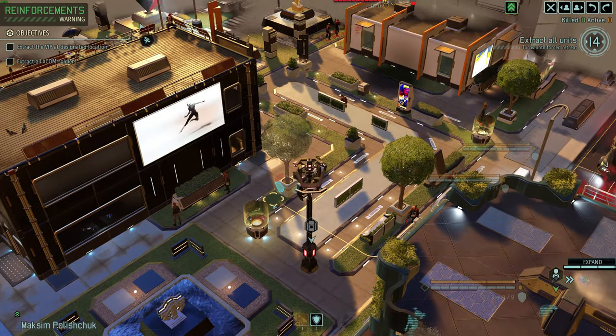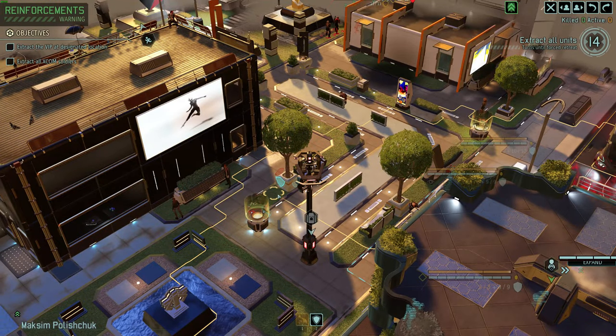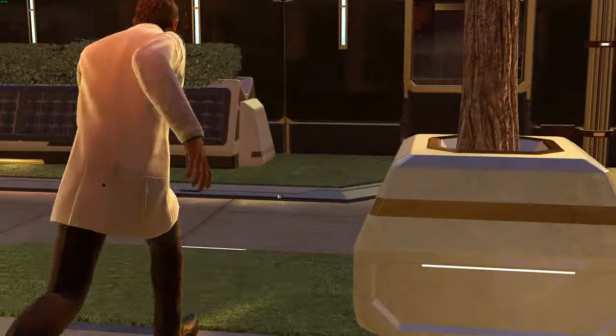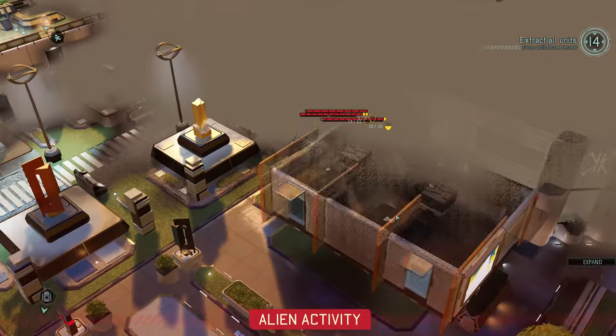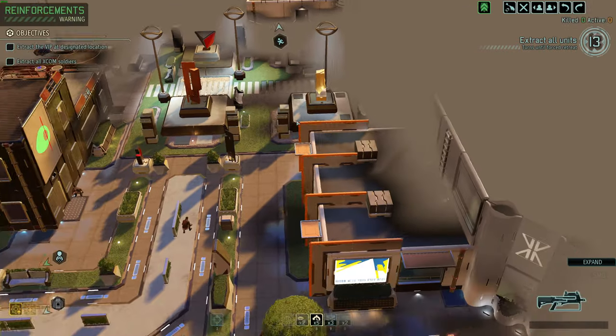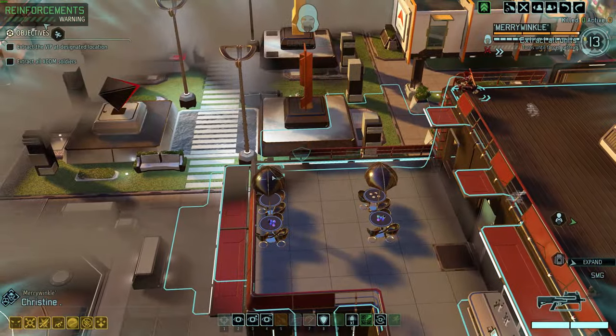Let's get our VIP very far up — as far as we can go. We can actually get all the way up to here. Here we get spotted — here we do not. Maxim, up you go. All these civilians are running around like crazies. Completely forgot about civilians on this map. These guys are running away because they're on a defend job right now. Definitely sounds like snakes to me on the evac.